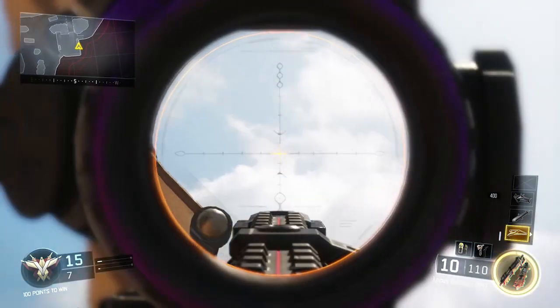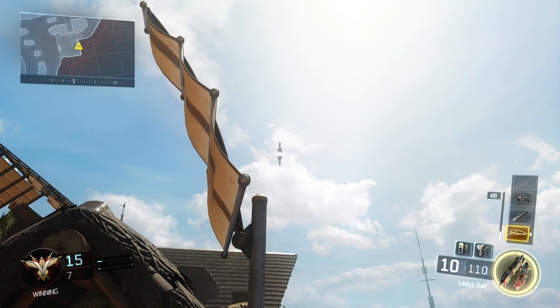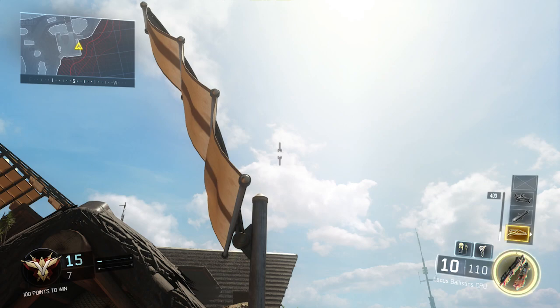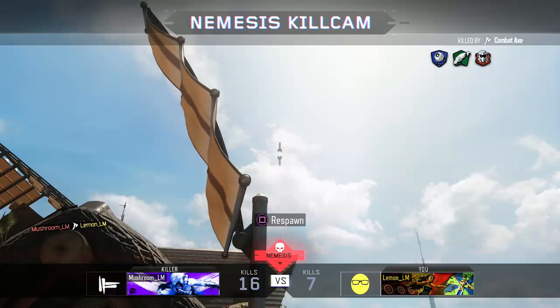Look up in the sky and there's a little hole in the clouds. Line your combat axe reticle — the bottom side of it — up with the shadow of that hole, and just to the right of it. Once you do that, it's going to skip perfectly over the top of the building. If you don't get it the first time, don't stress — throw it again and hopefully the second time you'll get that hit marker.